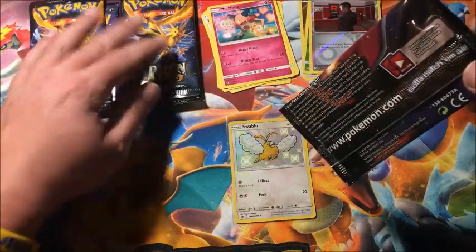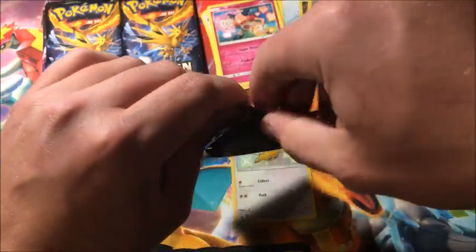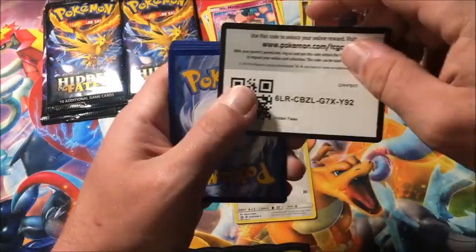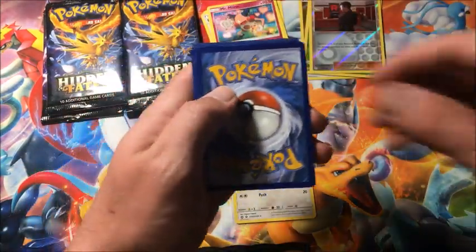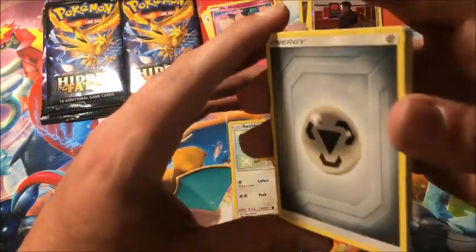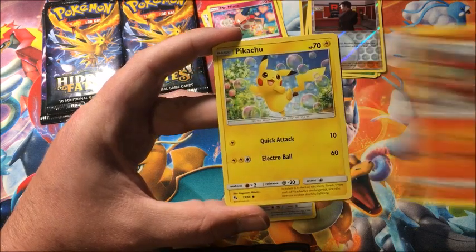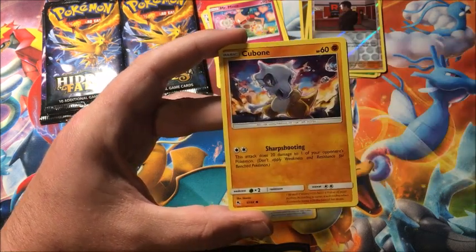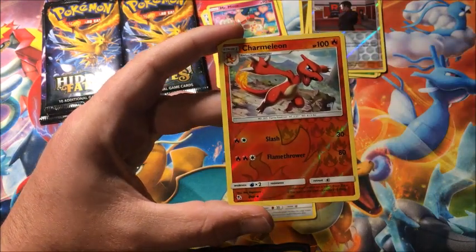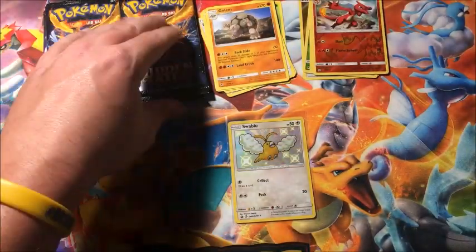We are officially halfway through this box with five packs left. Hopefully we get something else — that would be ideal. Pack six: Metal Energy, Misty's Determination, Metapod, Charmeleon, Pikachu, Clefairy, Cubone, Jigglypuff, Eevee. Reverse Charmeleon, and the rare is a non-holographic Golem. Man, we haven't even gotten a holo yet.